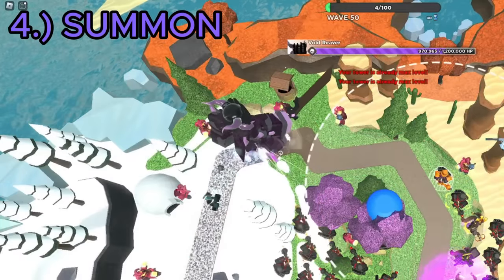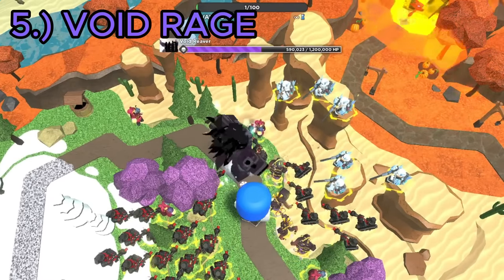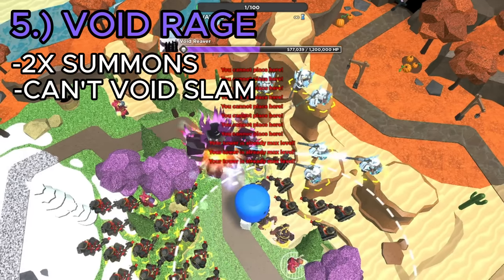For its fourth ability, the Void Reaver stops moving and summons a group of enemies. Its fifth ability activates at half health, in which it throws its knife at the base, bringing it down to 1 HP. It also enters Void Rage mode, in which it summons twice the amount of enemies and can no longer use the Void Slam ability, which is very convenient.